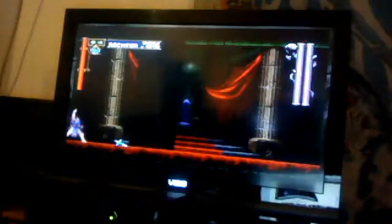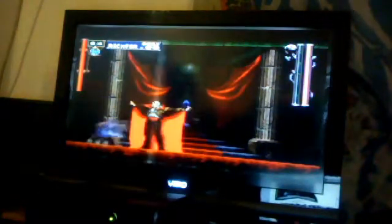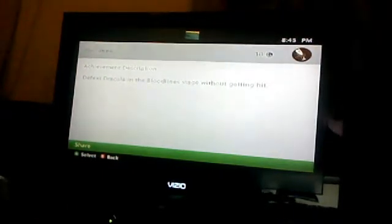Hold on, hold on. Look — Y-ing up, that's all you need, just Y-ing up. Hit another line up real quick. This is how you get the Bloodlines achievement — do it one more time. And there's your achievement folks: Bloodlines. Defeat Dracula in the Bloodlines stage without getting hit — that's all you've got to do.